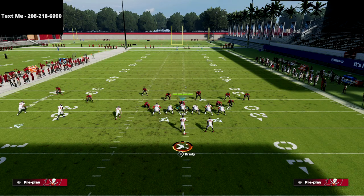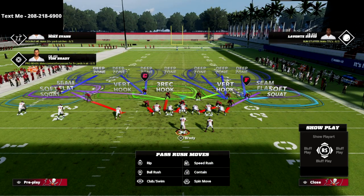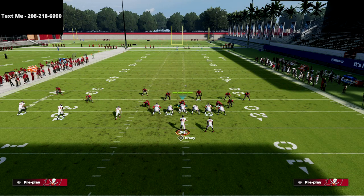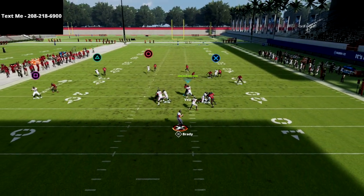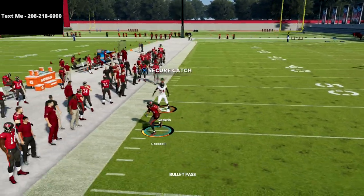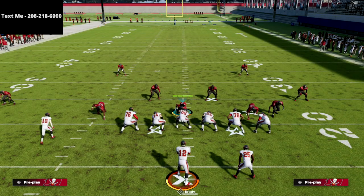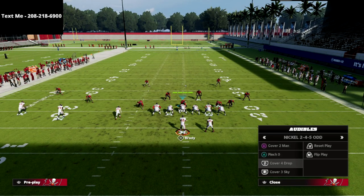Let me show you one more route combination — since I have a hot route master, I'll use a corner, a smoke screen, and a streak. This coverage really doesn't give up a ton of one-play touchdowns. The corner route is pretty well defended, and what this does is put you in a position where the majority of what they can throw is a crosser from left to right.